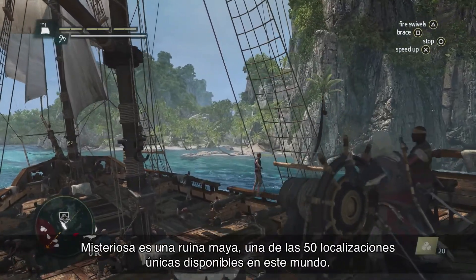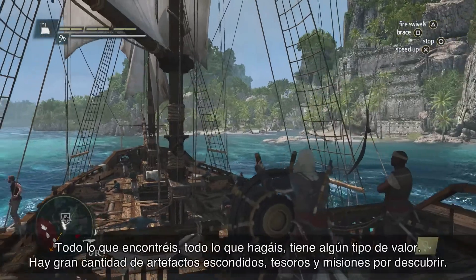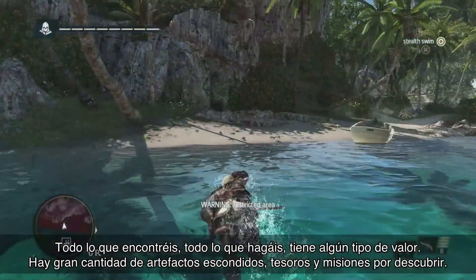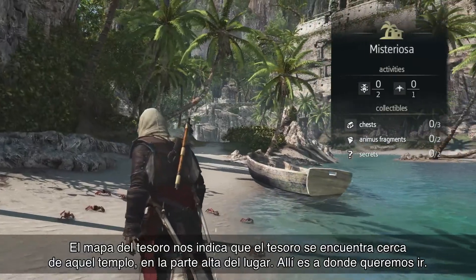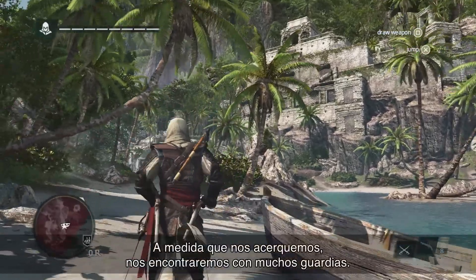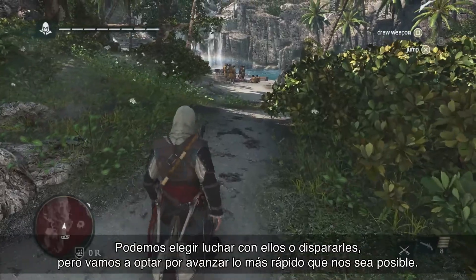Mysteriosa is a Mayan ruin, one of the 50 unique locations in this world. Everything you find, everything you do, has some type of value for you. There's lots of hidden artifacts, treasures, and activities to discover. We know from the treasure map that the treasure is up near that temple at the top of this location, so this is where we want to go. As we get going, we're going to see that there's a lot of guards in our way. We can choose to go in guns blazing and fight, but instead we're going to try to get there as fast as we can.